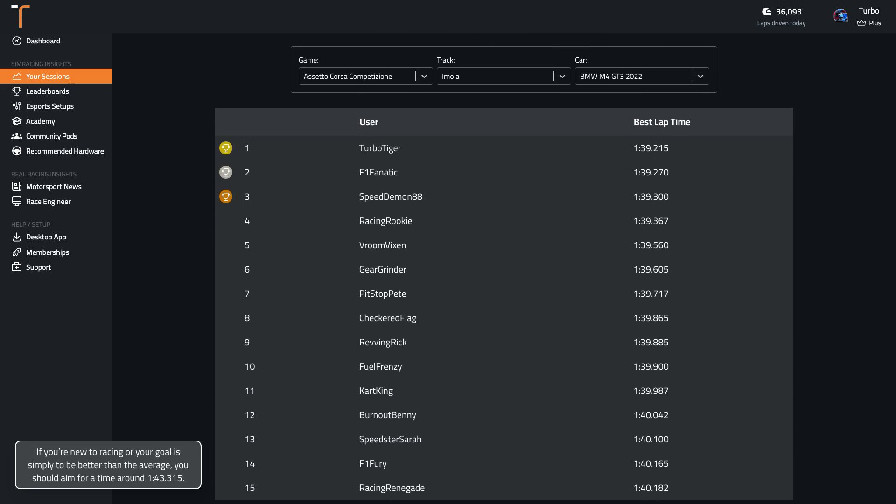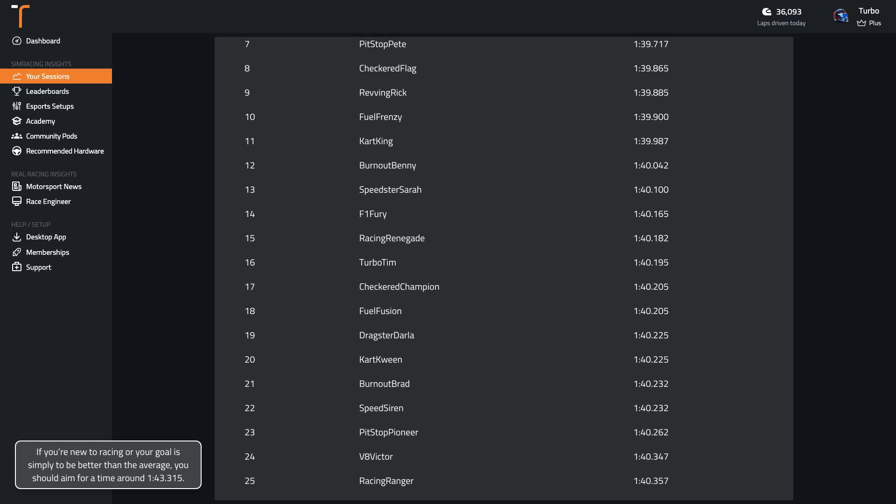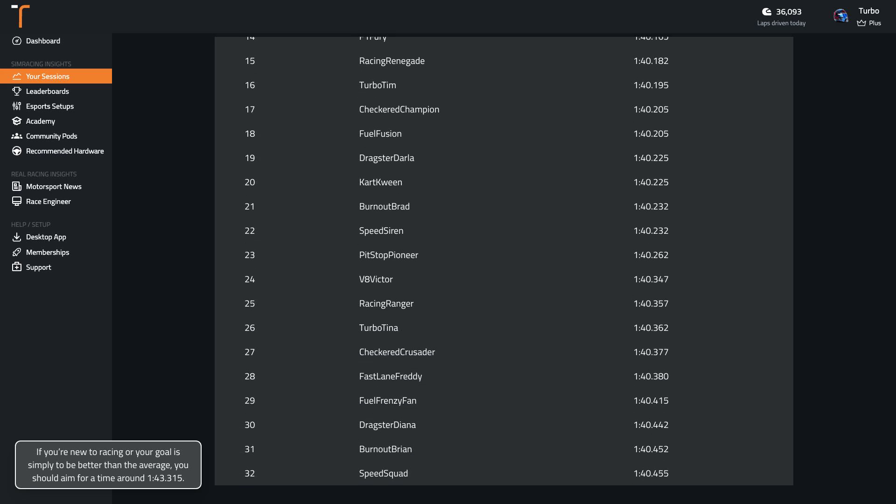If you're new to racing or your goal is simply to be better than the average, you should aim for a time around 1:43. Wherever you are in your sim racing journey, if you're wanting to get faster, you can record your laps with TrackTitan and compare them to professionally driven laps.